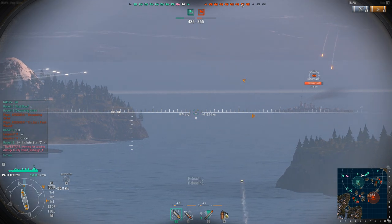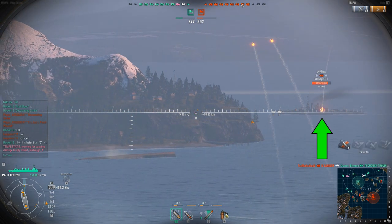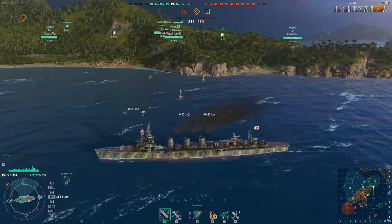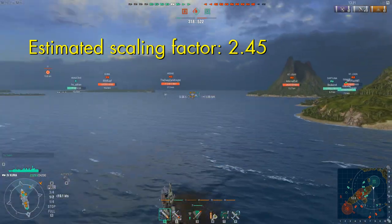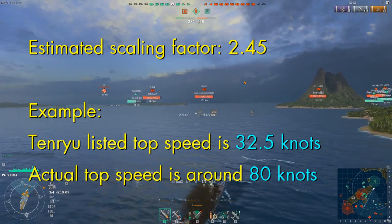But what happens? Two hits near the second smokestack. So how fast is the Wyoming actually going? If we go back and look at where that smokestack was when I launched the shells, we see that the Wyoming has actually traveled around 13 ticks, or 228 meters, in those 8.88 seconds. That works out to a speed of nearly 50 knots — that's not a battleship, that's a speed boat with big guns. I've done a number of experiments like this, and I've estimated the scaling factor at 2.45. So when the game says a Tenru has a max speed of 32.5 knots, I think that's really closer to a whopping 80 knots.